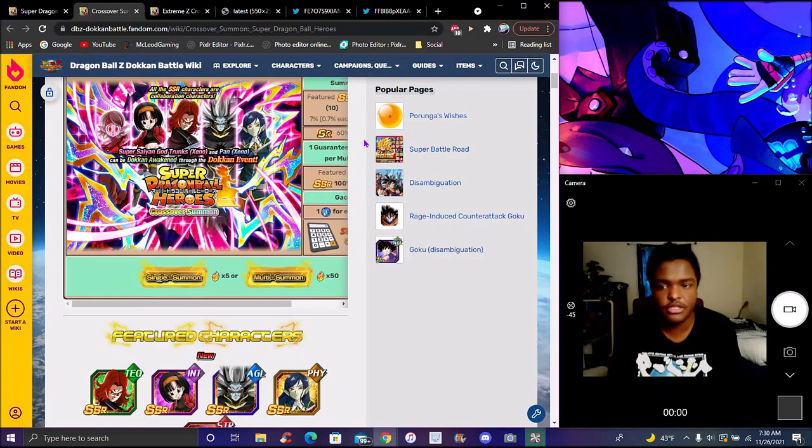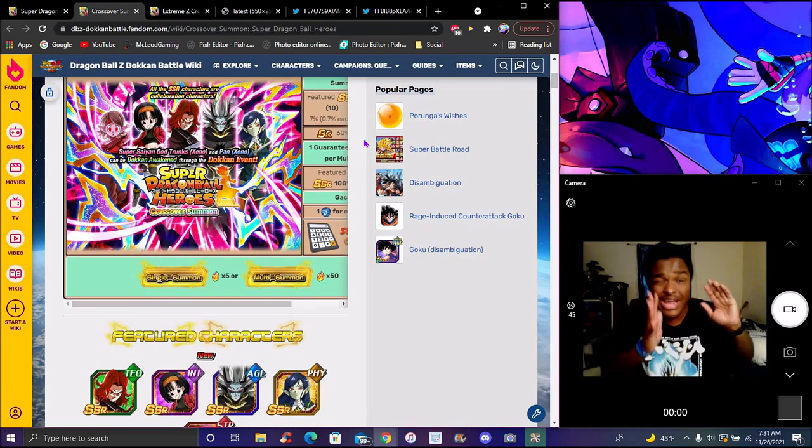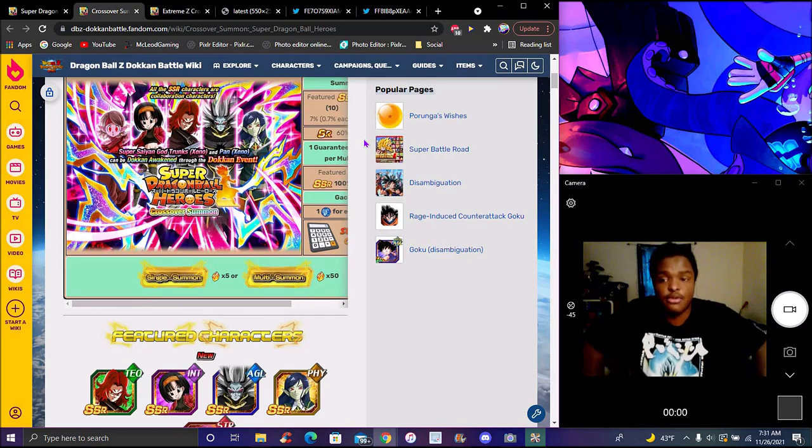I'd probably assume you can't get the timing right — just try to summon, you may get a couple of stones. If you're a spender, you're just going to buy stones and rainbow all the Heroes banners. At the end of the year we'll get like the New Year's depot banner, way near the end of the year — so you have a lot of time to wait. That's probably what I'm going to wait for after this.